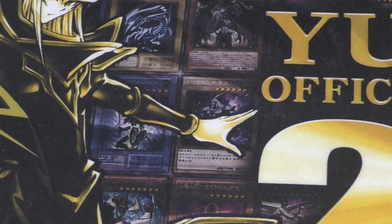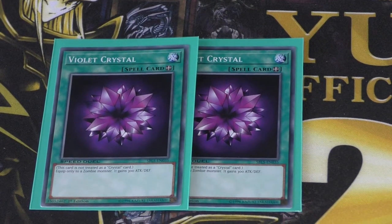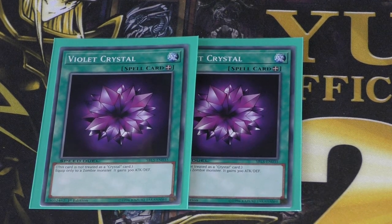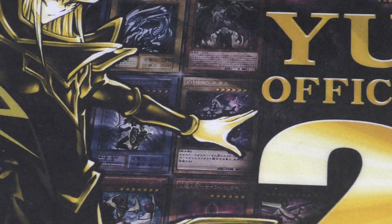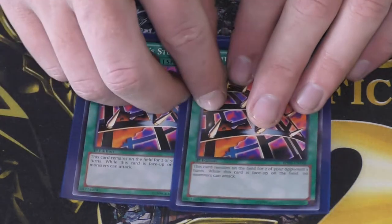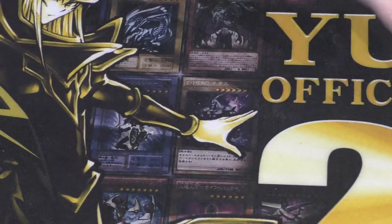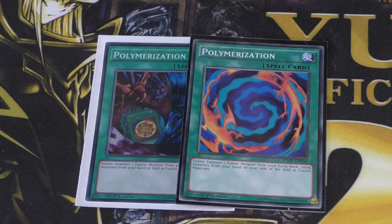Bones' spell cards now. We run two copies of Violet Crystal — you equip it only to a zombie monster and it gains 300 attack and defense, giving the zombies a little bit more X-factor. We run two copies of Nightmare Steel Cage, which means for two of your opponent's turns, no monster on the field can attack. To get Great Mammoth of Goldfine out, we run two copies of Polymerization.